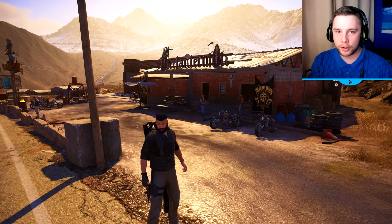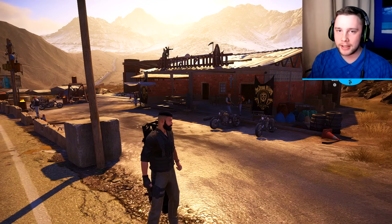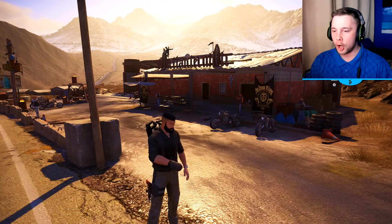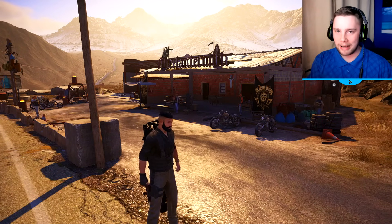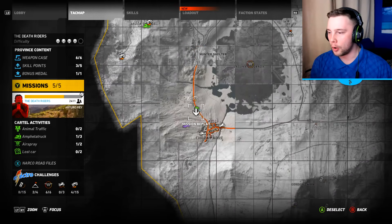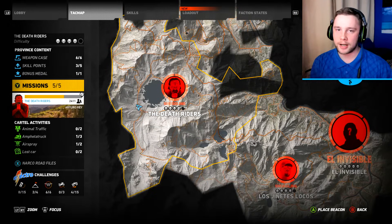Make sure you get all the way to the end, because if you don't watch till the end you might end up crashing and destroying your game. Some weapons that we're about to unlock will break your game, so you have to stay involved and keep watching. The first thing you want to do is come to the Death Riders section.